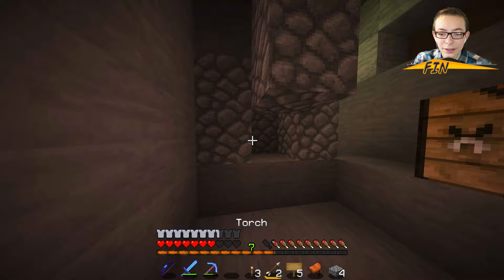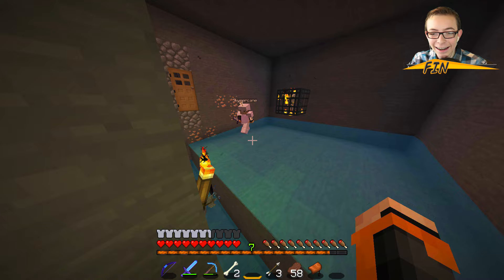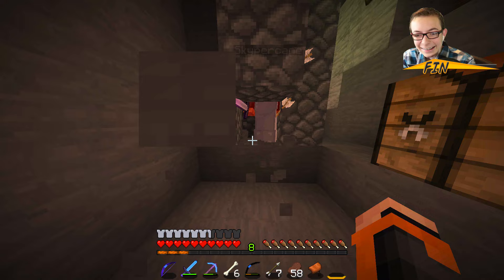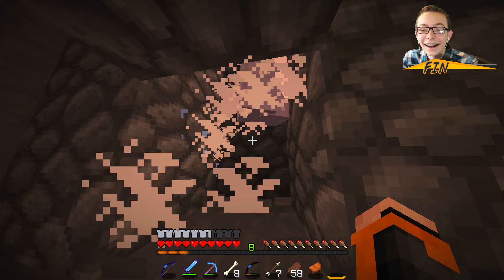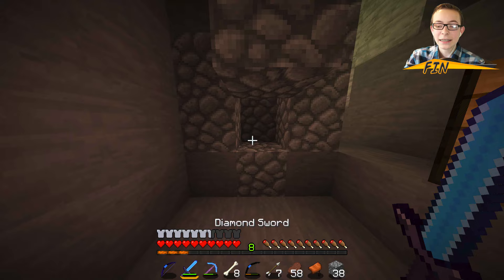All right, that's basically it — let's break all those torches so the monsters start spawning and see if it works. Making a door real quick, don't mind me. Break all the torches, make sure it's really dark in here. All right, I think it's all dark. Let's see how this works — oh, it's a drop! Wow, that was close. I don't have armor, dude! All right, well it seems to be working. Let's wait here a little bit and see if one spawns.